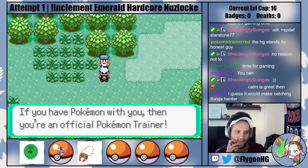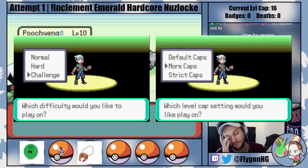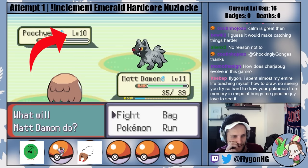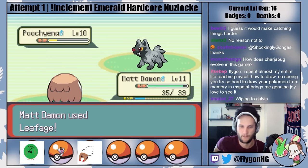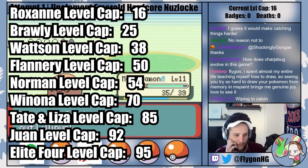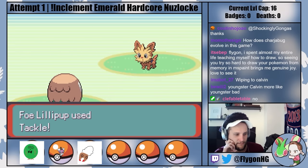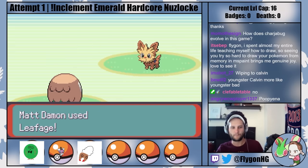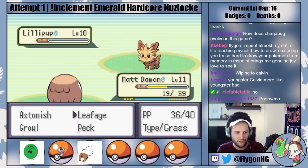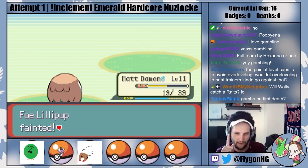As we make our way towards Petalburg City, now's a good time to mention Inclement Emerald's built-in level scaling system. Based on settings chosen at the beginning of the game, Inclement Emerald uses dynamic level scaling, meaning that as the levels of my party Pokemon increase, so too do the levels of wild and trainer Pokemon. This game also has built-in level caps for each gym badge, so once your Pokemon hits the level cap of the next gym, they effectively stop gaining experience points. One positive is that you can pretty much immediately bring your Pokemon up to the level cap without fear of overleveling. Since this mode doesn't have effort values, I don't even have to worry about missing out on those. Immediately leveling up doesn't make the game easier — it just makes it faster and more convenient.